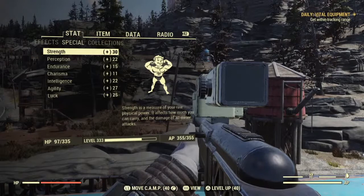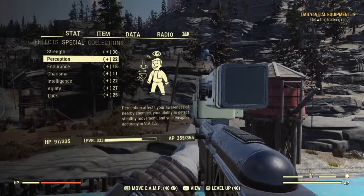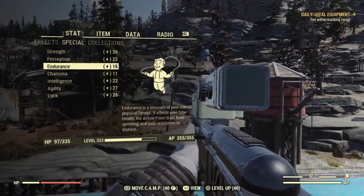Next up we have Perception, which is basically your awareness of nearby enemies so you can detect them earlier, your ability to detect stealthy movement, and your weapon accuracy in VATS — it improves your percentage on accuracy. Endurance affects your health, so the higher your endurance the more health you have. It also has to do with sprinting — the more endurance you have the longer you can sprint — and you have more resistance to diseases.